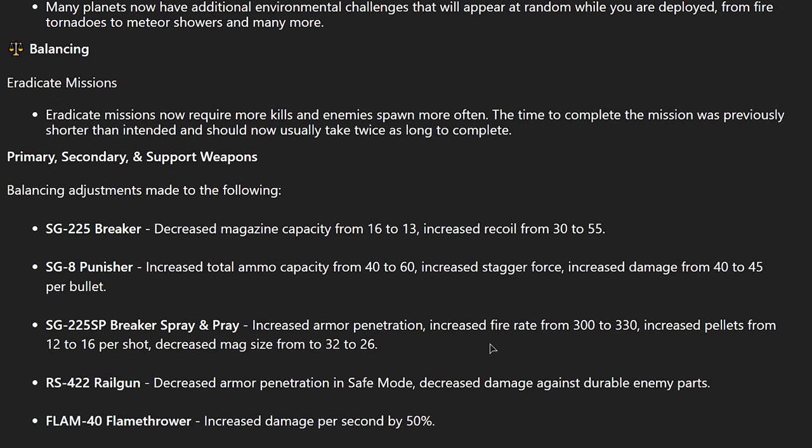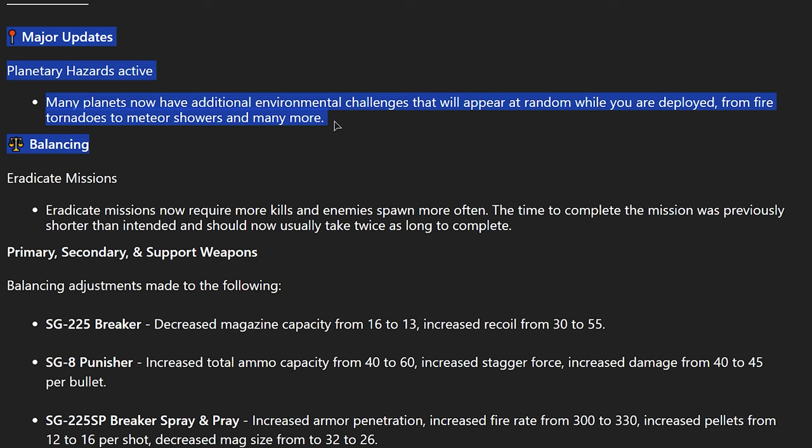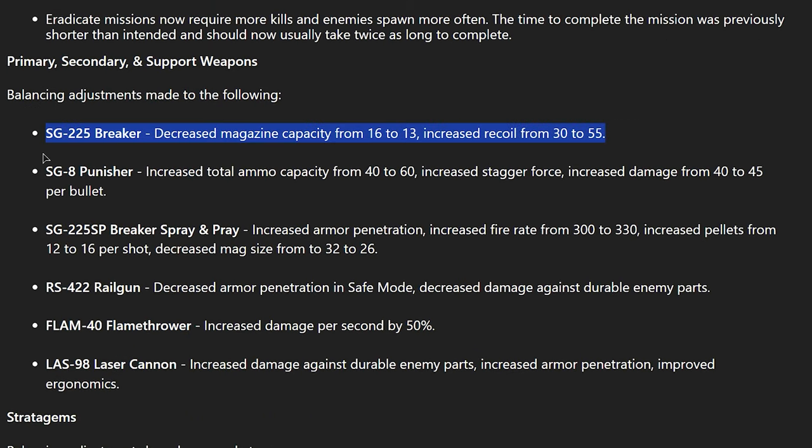Overall for this balance patch, I don't think they really balanced too much. The major update is just adding weather, which is sick — I can't wait to maybe get picked up by a tornado or hit by a meteor. The Breaker nerf sucks because they made such a good gun that feels so good to use. It feels like they're jumping the gun a little bit. It's literally the best feeling weapon in my opinion — it gets you out of sticky situations. It didn't feel busted; the issue was that it was the only good gun. All of these need to be a little more like the Breaker, in my opinion.